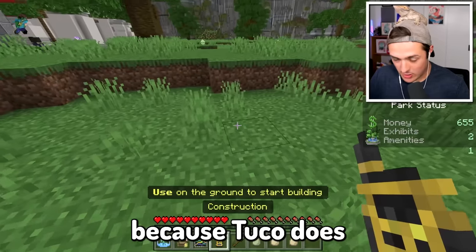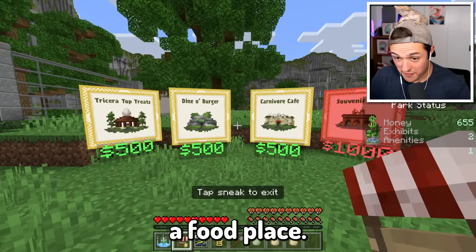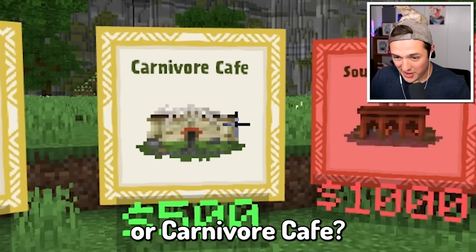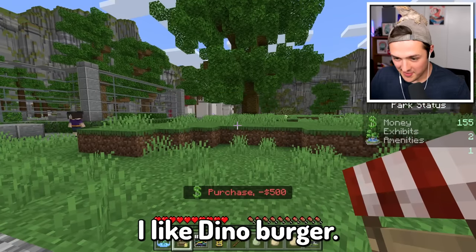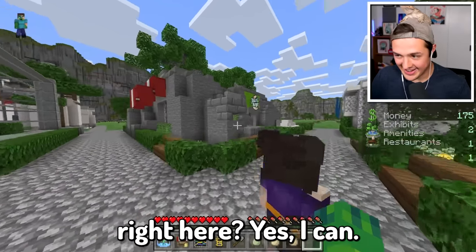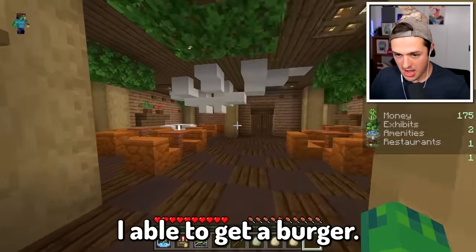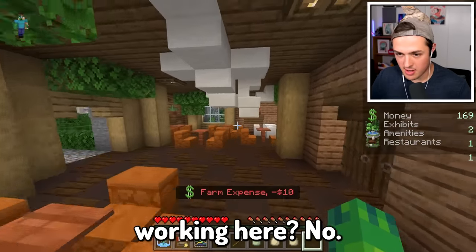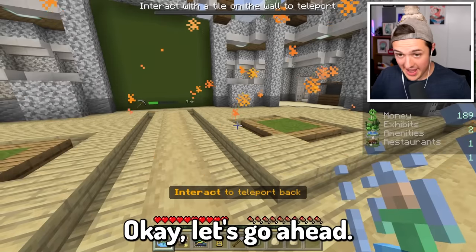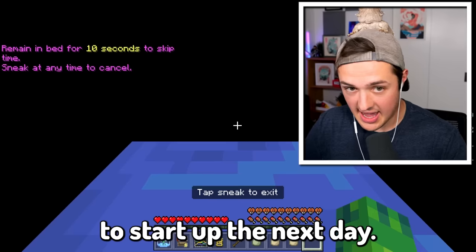I have to do something fast because Tuco does not like what I've been doing. Let's open a food place. We have Triceratop Treats, Dino Burger, or Carnivore Cafe. I like Dino Burger - that sounds amazing. Can I plop it in right here? Yes, I can. Ladies and gentlemen, welcome to our brand new restaurant - it is the grand opening. Is there anybody working here? I really hope I don't have to work here. Let's go back to our info center and if I go to sleep, we should be able to start up the next day.